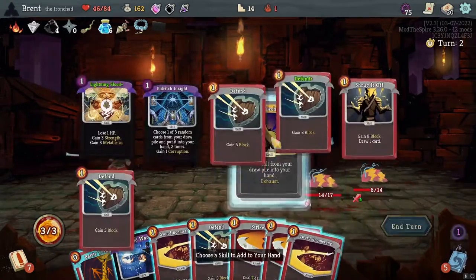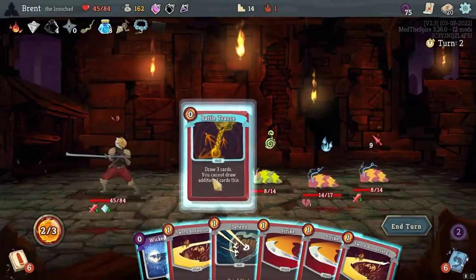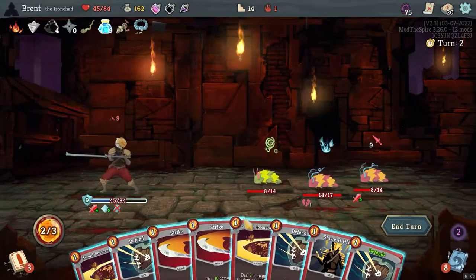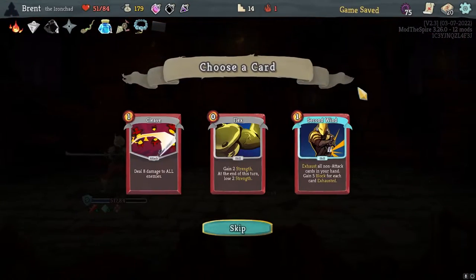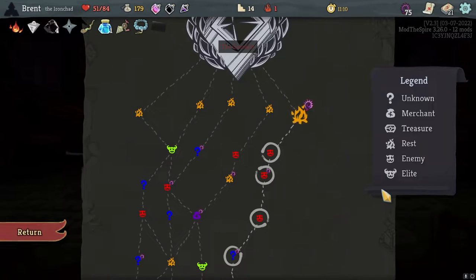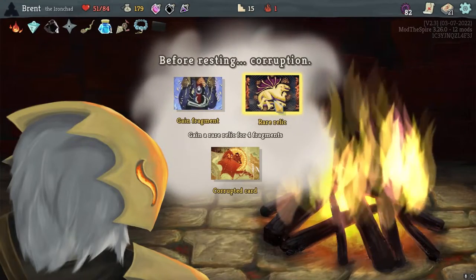Stack of All Trades for Secret Technique - I want my blood. Battle Trance, just if we get anything worth playing here. Block here nine - Boomerang is seven times three is twenty-one. Let's play this, probably yep probably do it. Another Cleave or a Flex - I think the Cleave is gonna be better. AOE ends up being pretty nice. Okay we did get it - Fragments: rare relics are four, we are at four so we can get rid of all these.